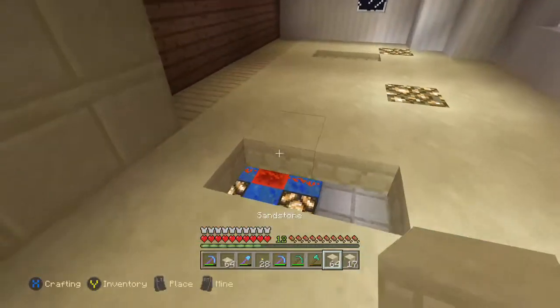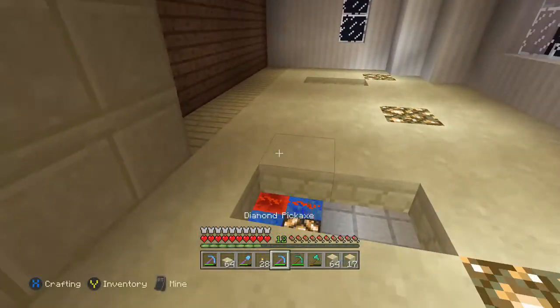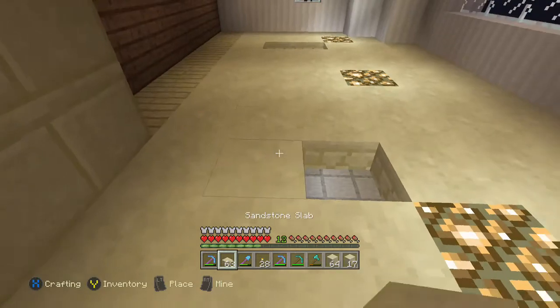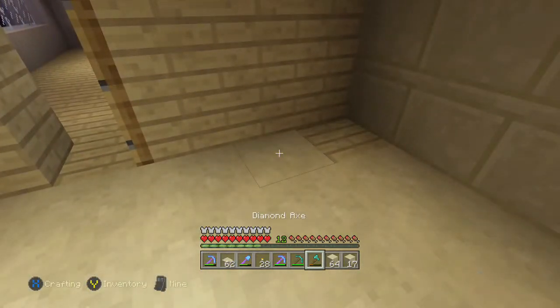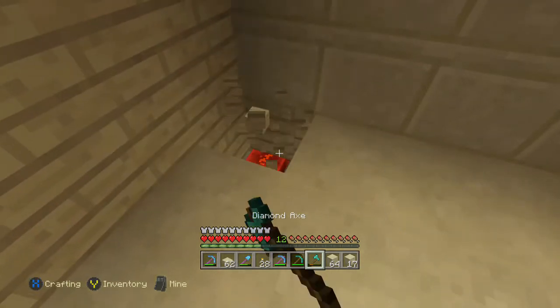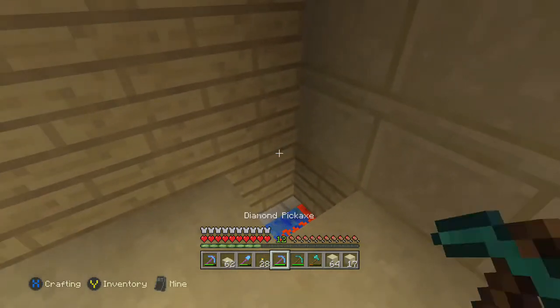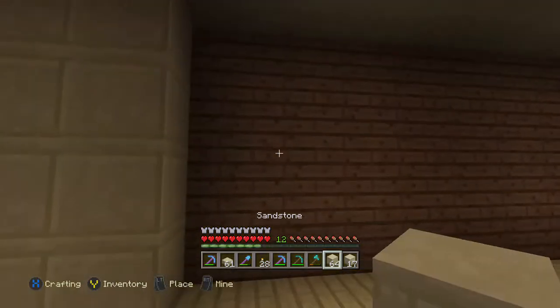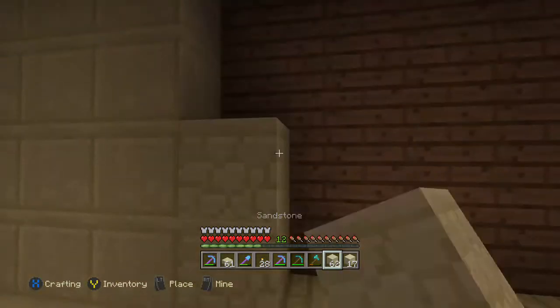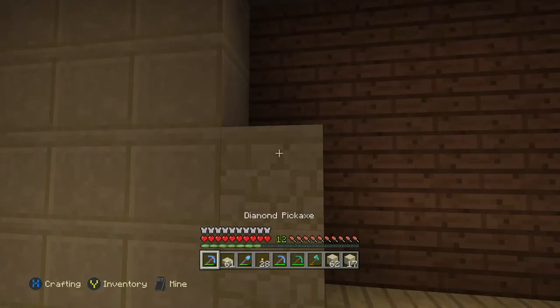We've done the sandstone floor. I actually didn't have a lot of sandstone and I realized we had a lot of sandstone slab, so I used that to make the floor. That's actually a good way to save on resources in general — you can use the slab. Sandstone can be one of those things that's kind of annoying to get.